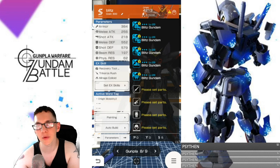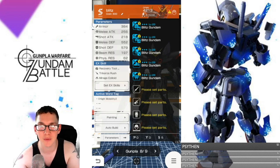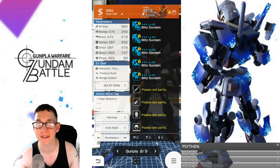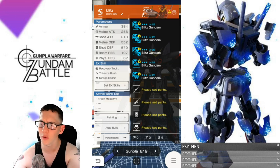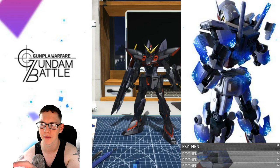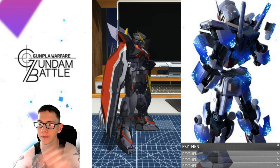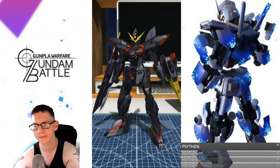The only way you were actually able to get this mobile suit was through an event that happened last week. Basically you'd complete all the little missions, get coins, and cash those coins in at the exchange to get the parts. Overall I think the Blitz is a very cool looking mobile suit — I do have the master grade of it, both the colloid version and the normal version. But the key thing is: how does it fare in this game?